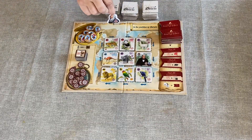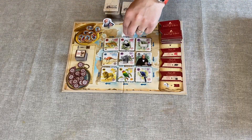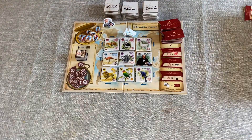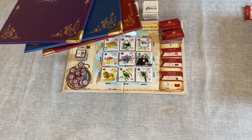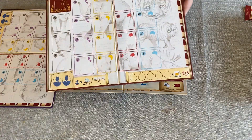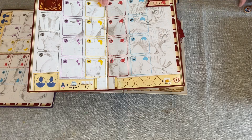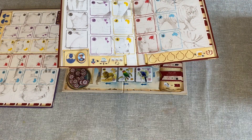Place Darwin somewhere near the board and the Beagle in its start space on the board. Give each player a notebook, leaving any unused notebooks in the box. Then hand each player one theory tile and one guide tile to place in the relevant area on the board.